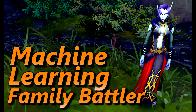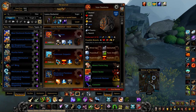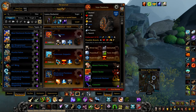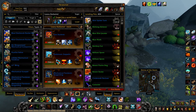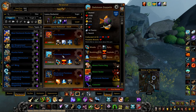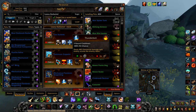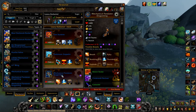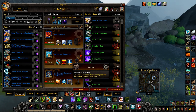Next up is Machine Learning. Your first pet is an Iron Starlet — this needs to be a Power/Power version. If you don't have one, this strat is still possible; see the timestamps in the description for a slightly different version. With Windup, Powerball, and Supercharge. Your second pet is a Darkmoon Zeppelin with Missile, Explode, and Thunderbolt. And finally a Mechanical Pandaren Dragonling with Breath, Thunderbolt, and Decoy.